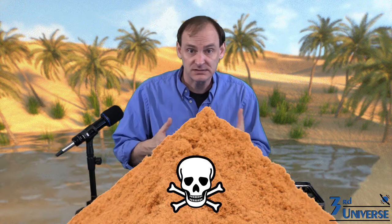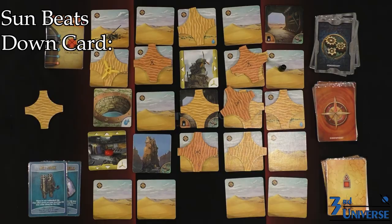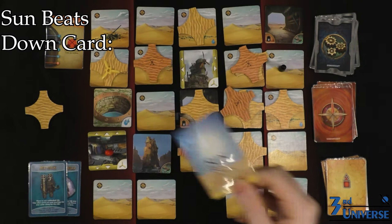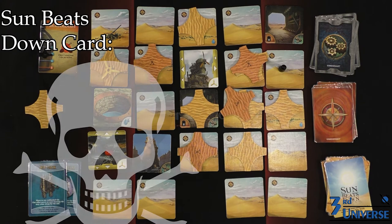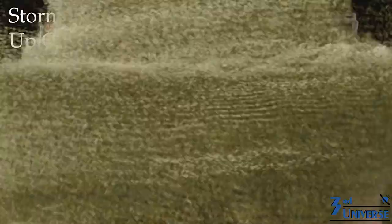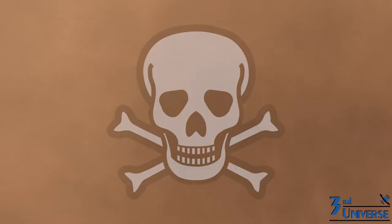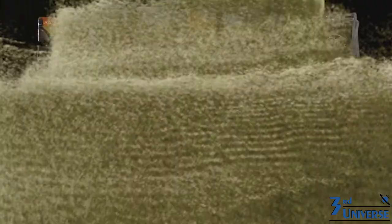Two other cards you will encounter during your game are the Storm Picks Up card and the Sun Beats Down card. When the sun beats down, everybody takes a drink and lowers their water meter by one unless they're in a tunnel or have a solar shield. If a player is already at zero when the sun beats down, that player has died of thirst and the game is over. When the storm picks up, you move the black plastic thingy on the sandstorm meter up one notch. If it ever reaches the top, the storm has intensified and swept you all away — you lose. If the storm deck ever runs out, just shuffle the discard pile together and create a new deck. The storm never stops.